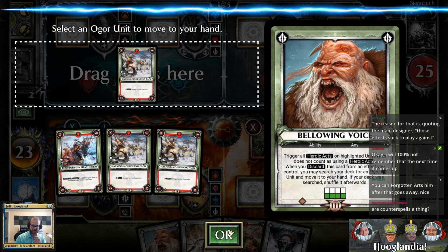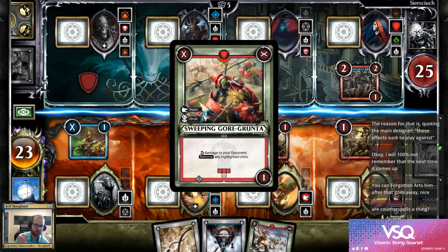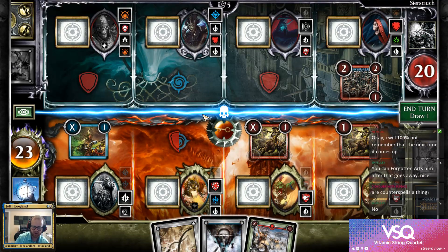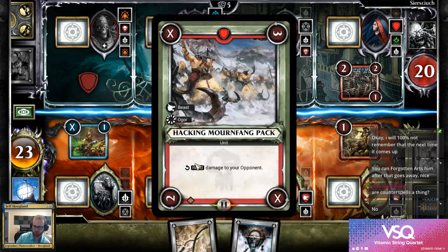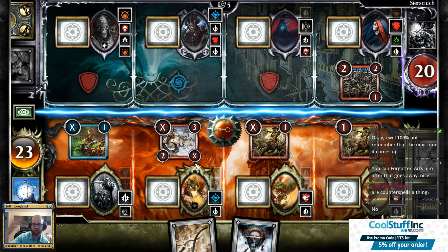I'm going to activate the Belching Firebelly to discard two cards — Bellowing Voice and the Sweeping Gore Grunta, which I don't really need right now. Bellowing Voice when discarded lets me grab an Ogre out of my deck. This game doesn't have a priority system like Magic where you play cards in response to things, but it does have a lot of positional-based control cards — things that say the unit across from you can't deal damage this turn, etc.